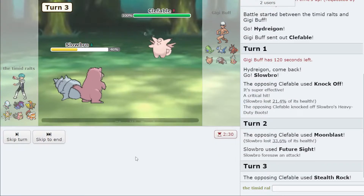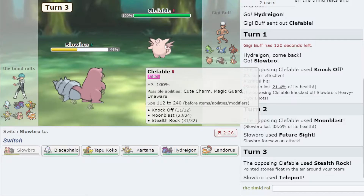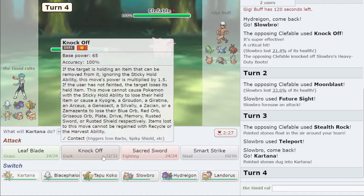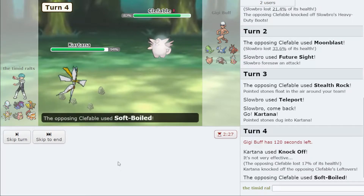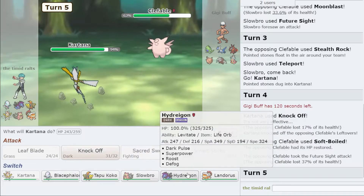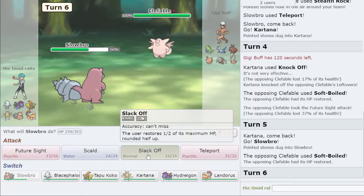After Future Sight, I Teleport out. This Slowking runs Scald, Future Sight, Slack Off, and Teleport, so I think I can safely Teleport here. They go back into Clef — I'll go into Hydreigon to get a Defog off. I could have capitalized on the Future Sight by going into Buzzwole; that would have been a better play.